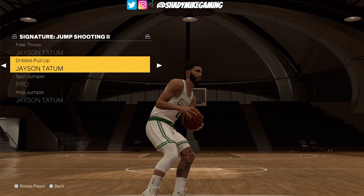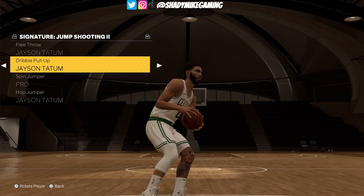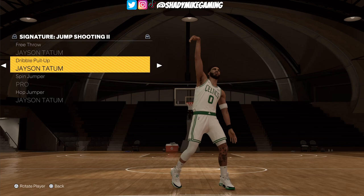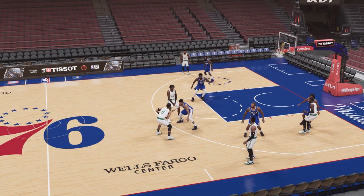For the dribble pull-up, it's another one of these new signatures that the 2K team did. This one looks really good and is very reminiscent of a lot of the stuff we've seen from Tatum. They've got him holding the follow-through on some of the pull-ups — I love them, they look fantastic in game.